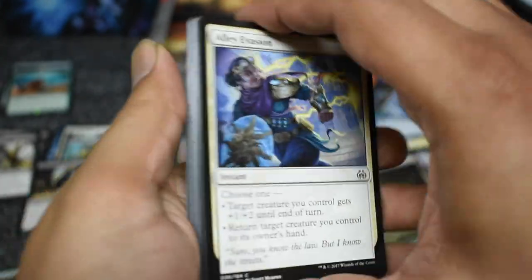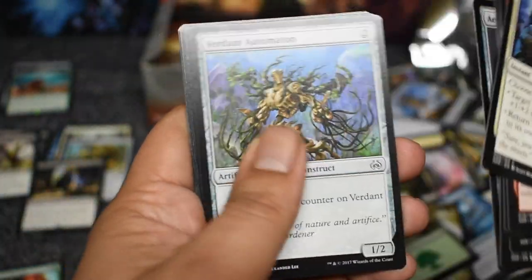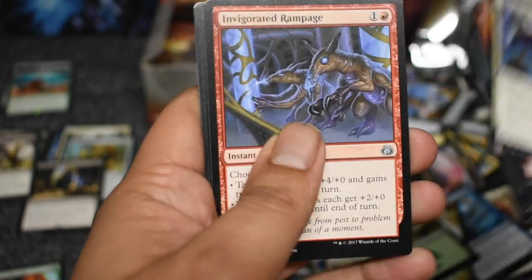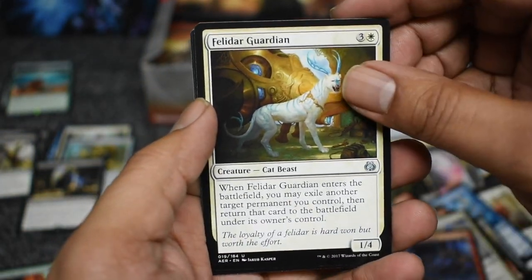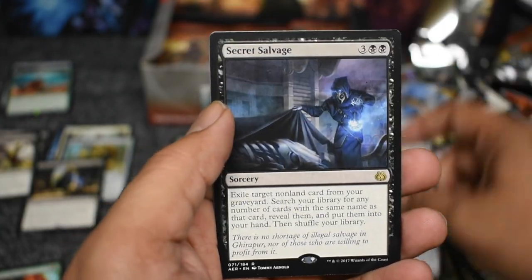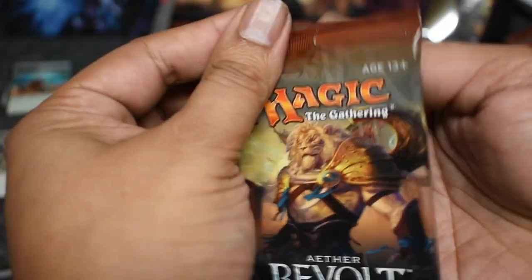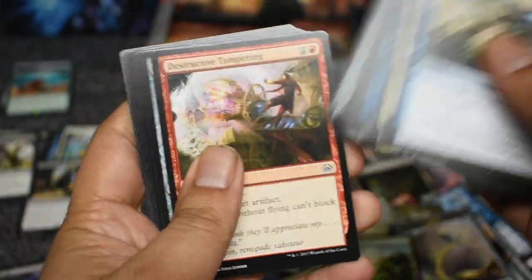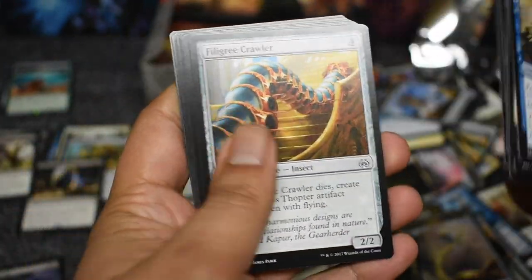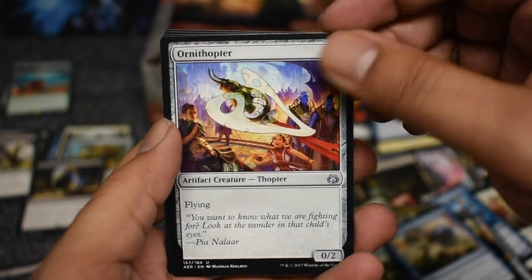I collect one of every card to have a complete set, so that's probably going into my collection right away. Disappointing, but another Cat Lady. Secret Salvage is the rare. Yeah, applying that little formula to this box — a very optimistic look, which we aren't hitting because we got low-value mythics — was about a little over a hundred dollars.